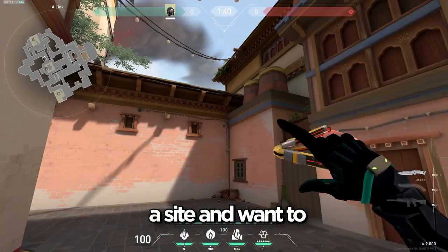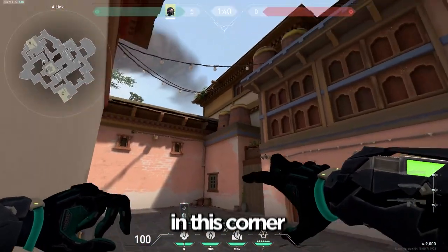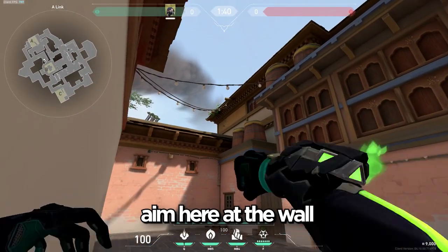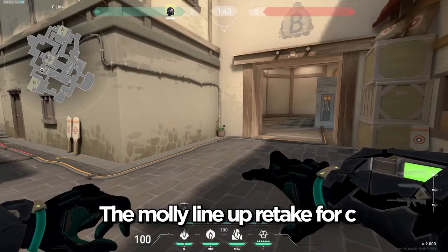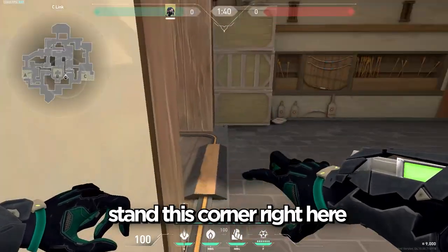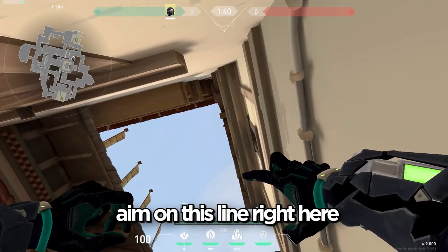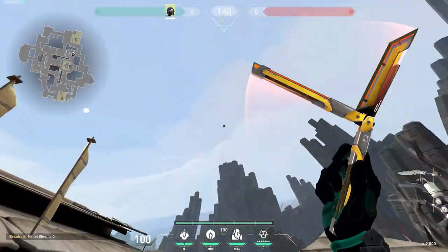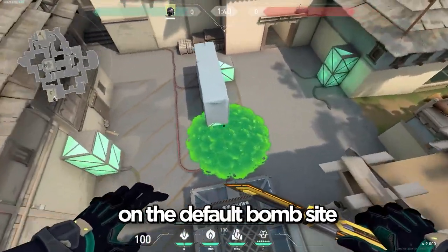If you're retaking A site and want to molly the default bomb site, stand right here in this corner, aim at the wall, and shoot — it should land right on default. For the molly lineup retaking C, stand in this corner right here, aim on this line towards the sky, shoot up, and it lands right here on the default bomb site.